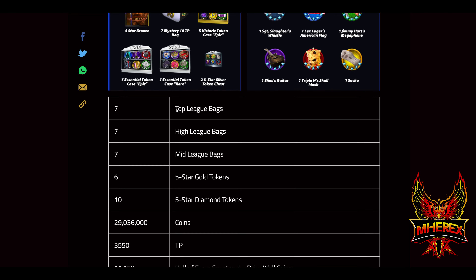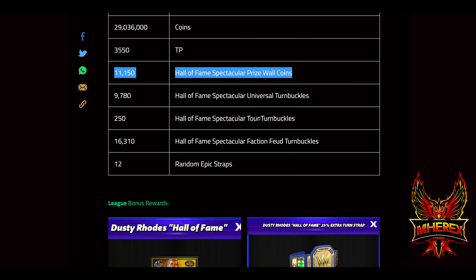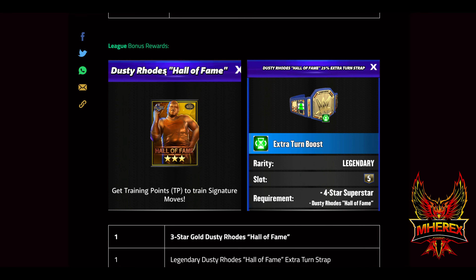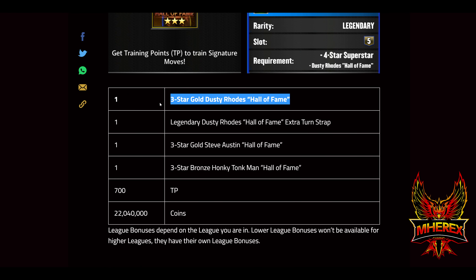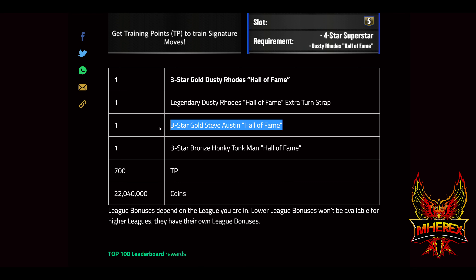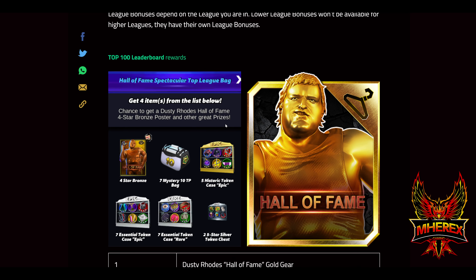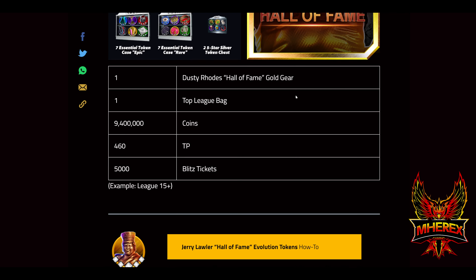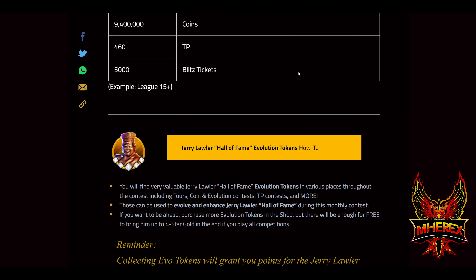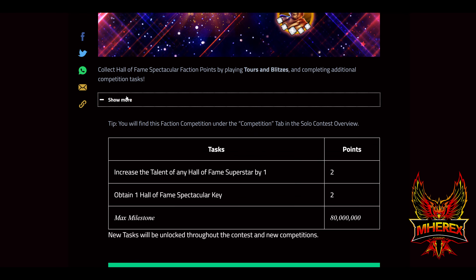Collecting resources and milestones: 29 million coins, 3,550 TP, 11,000 prize well coins, turnbuckles, epic straps, and league bonus rewards. Maxing it you get three-star gold Dusty Hall of Fame extra turn strap. If you're in the lower leagues you get Honky Tonk Man or Austin Hall of Fame instead of Dusty, plus 700 TP and 22 million coin. The gold gear for Dusty Roads is on the leaderboard. Here's the evolution chart for Lawler as well — you'll need a bunch of evo tokens to take him up.